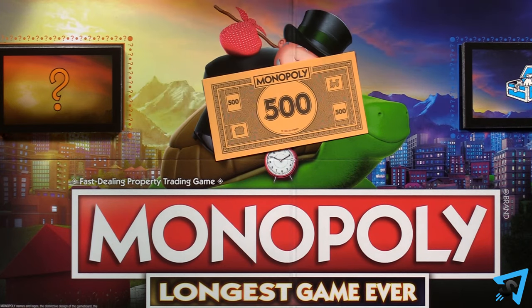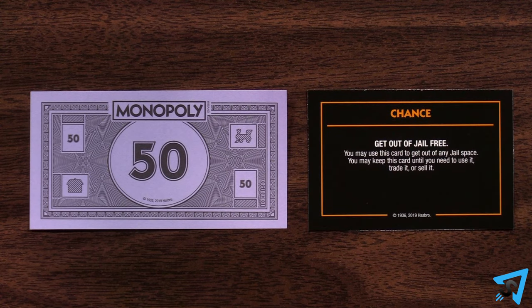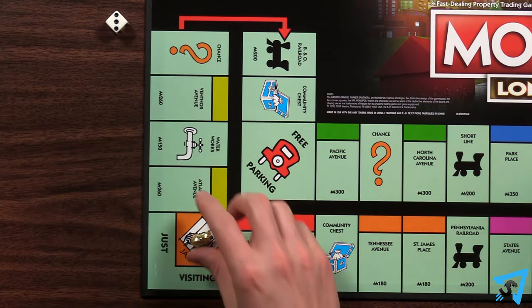Then refill the center of the board with $500 from the bank. You have two options for how to get out of jail: you can pay $50, or use a get out of jail free card at the start of your next turn, then roll and move as normal.